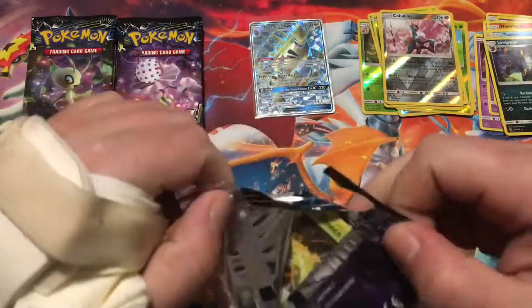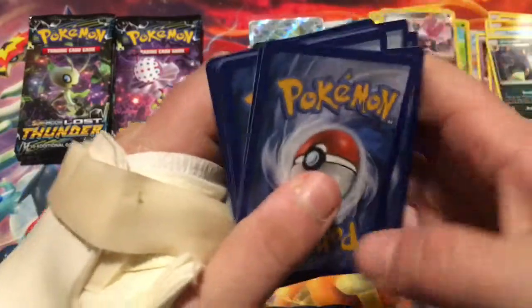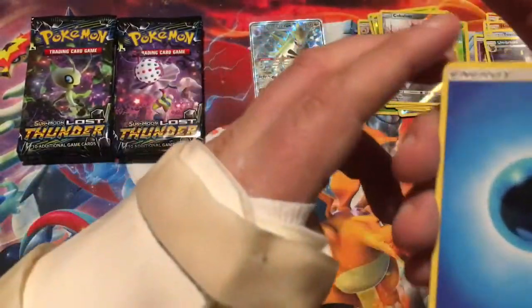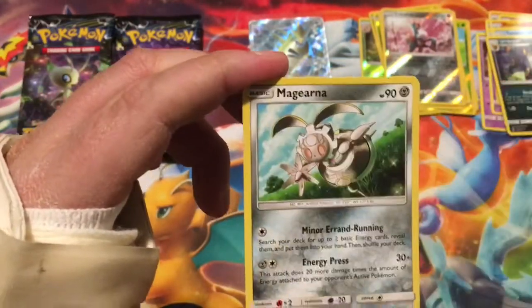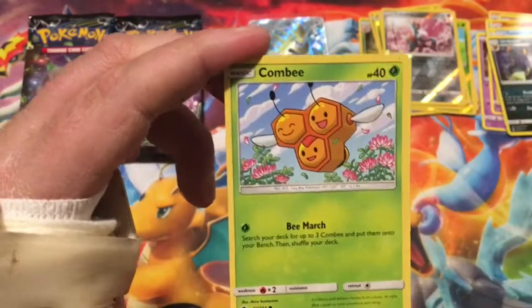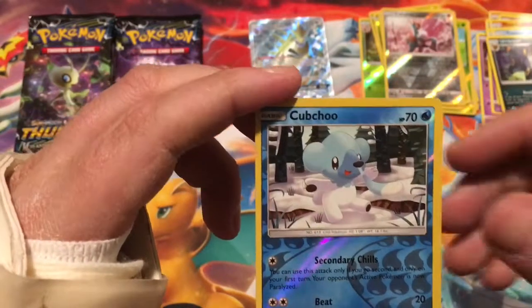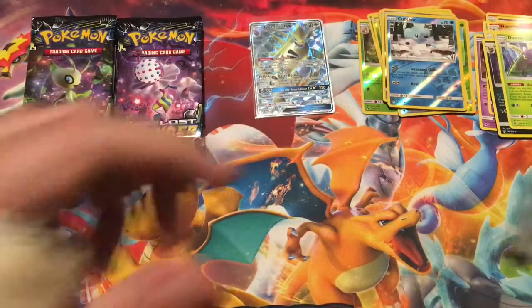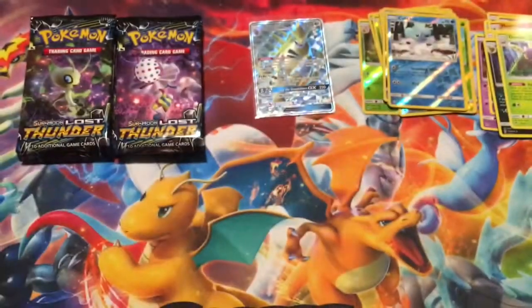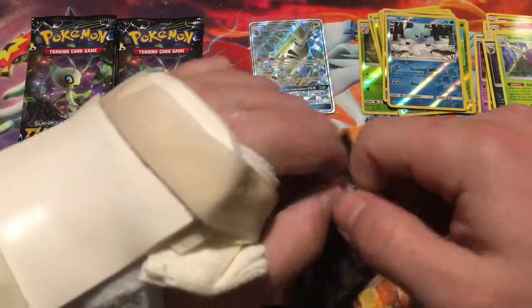I think we have eight packs left. Pulls have been okay so far. We got a full art Tyranitar and that's it — we actually haven't pulled anything else. So let's go Lost Thunder, we're kind of slacking over here. Litleo, Cutifly, Hoppip, Cubchoo with the snot rocket, and the rare is a non-holographic Dustox. I don't think we've had any holo pulls or ultra rares — we got the full art so far. Did I pull all the good ones in the first video?